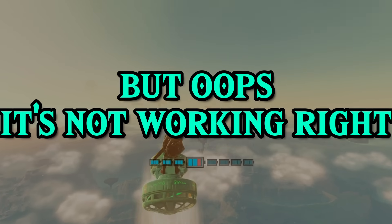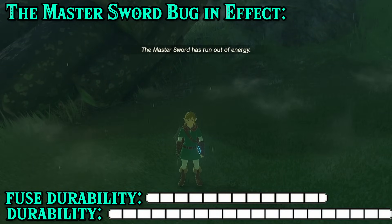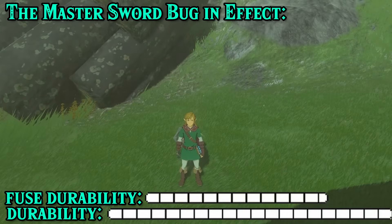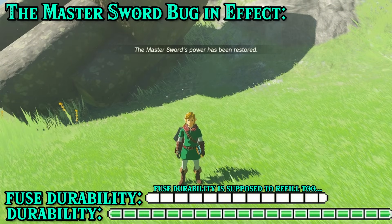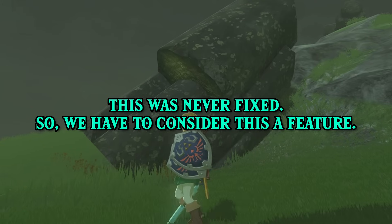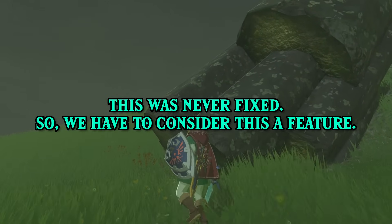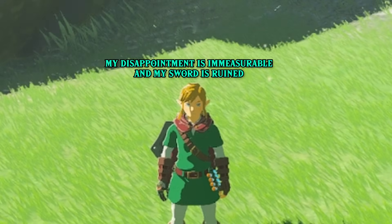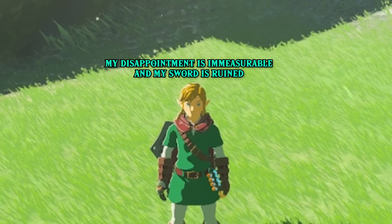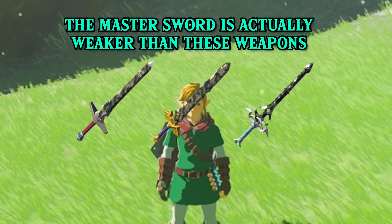Except not really, because that second health bar does not actually restore when the Master Sword restores itself. So after you break it once, it's missing about 38.5% of its durability, which is a pretty massive oversight. Unfortunately, we just have to consider this a feature, since it was never fixed or even acknowledged. This one thing holds the Master Sword back tremendously, as it now loses to a bunch of weapons with really easy triggers.